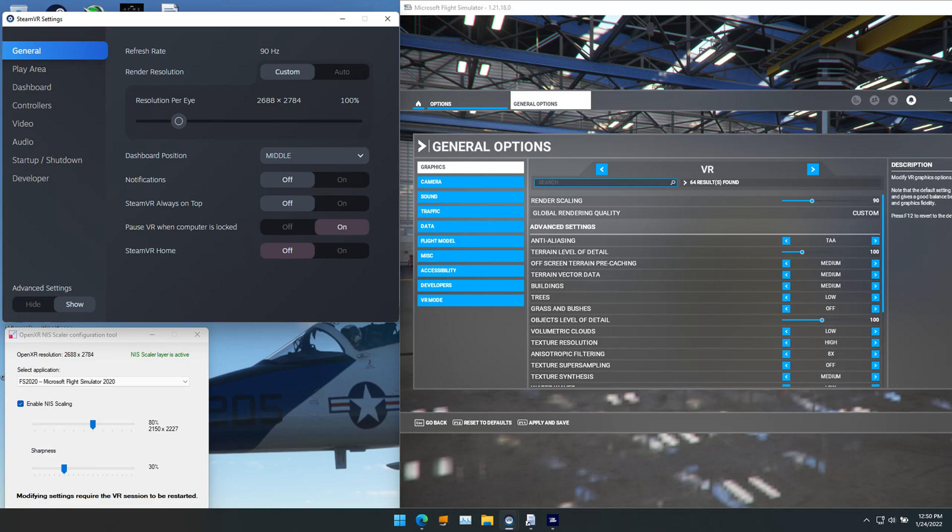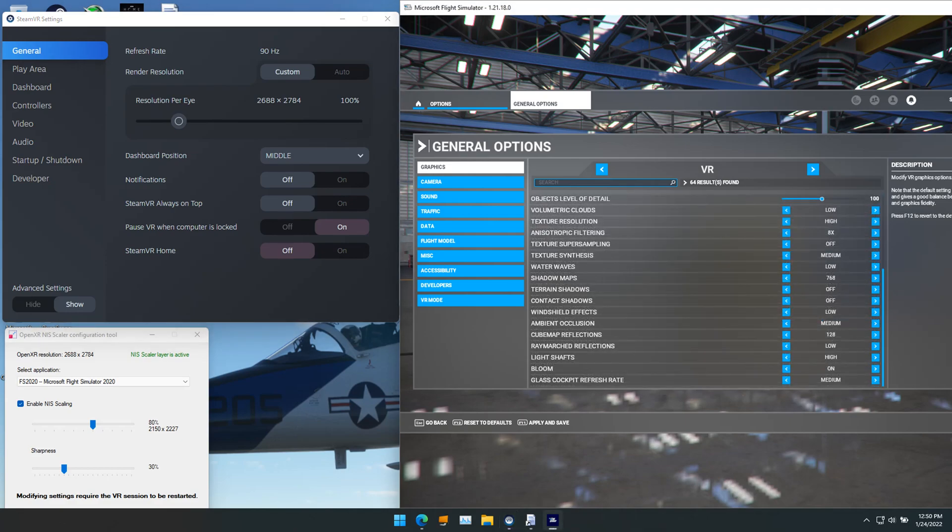For settings: SteamVR is at 100%, giving me 2688 by 2784 resolution. In the OpenXR NIS Scaler configuration tool, the OpenXR resolution is set to 80%, giving 2150 by 2227, with sharpness at 30. In the game's general options I have it at 90%. In-game settings are medium, medium, medium, low, off, terrain level of detail at 100, clouds low, texture resolution high, anisotropic at 8x, super sampling off, texture synthesis at medium.